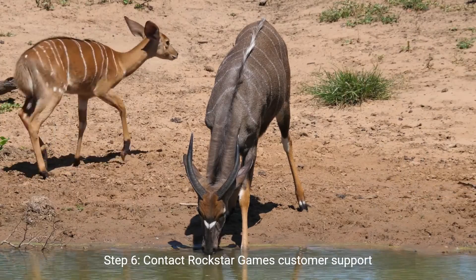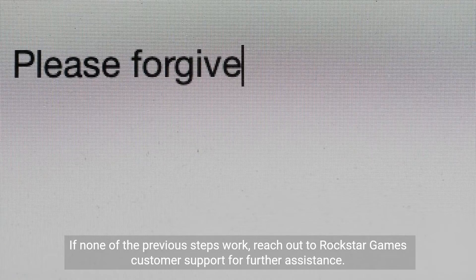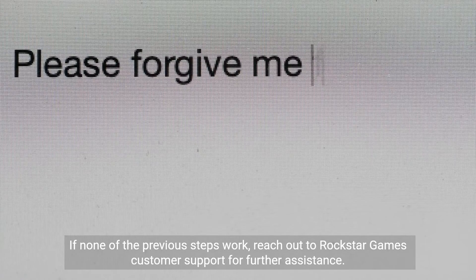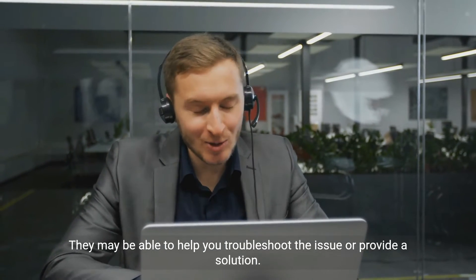Step 6: contact Rockstar Games customer support. If none of the previous steps work, reach out to Rockstar Games customer support for further assistance. They may be able to help you troubleshoot the issue or provide a solution.